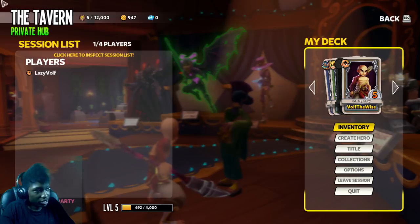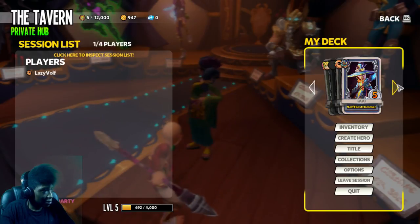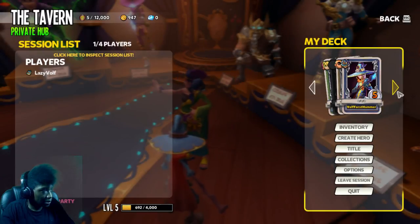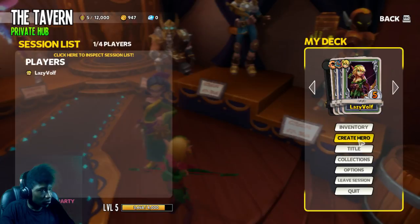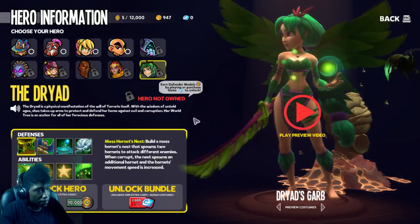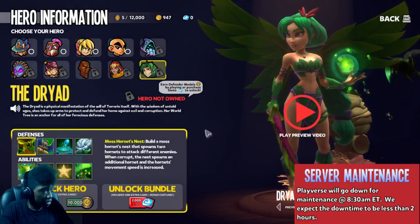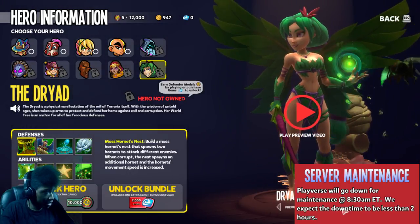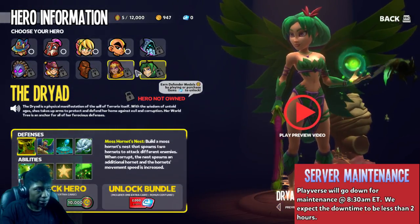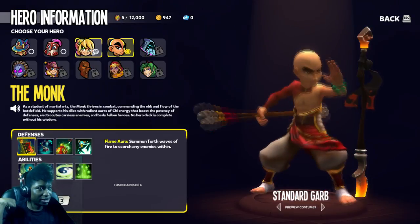Let's go with Huntress — can we change our characters? Yes, we can. The last characters we left off with are just the main ones. Create character. The Dryad is the physical manifestation of the will of Terraria itself. With the wisdom of untold ages, she takes her palms to protect and defend her home against evil and corruption. Seems like they got some really new characters that are different from the original.